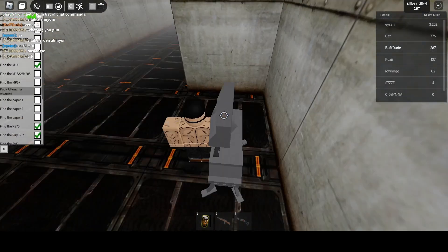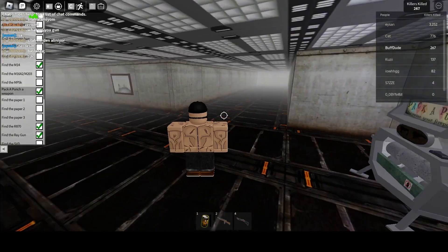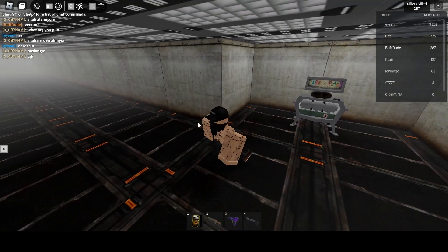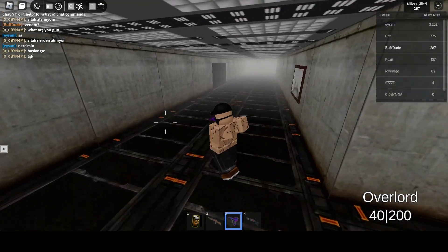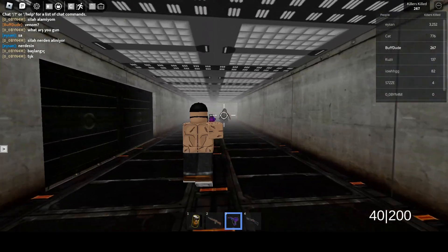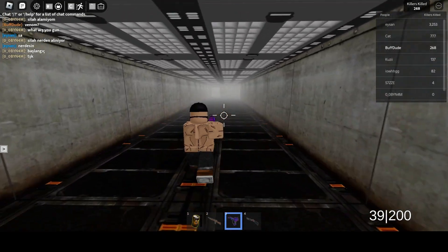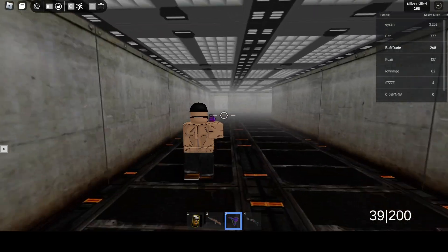Like the Ray Gun — let's pack-a-punch that. Now I've got an upgraded Ray Gun. It turns into the Overlord.